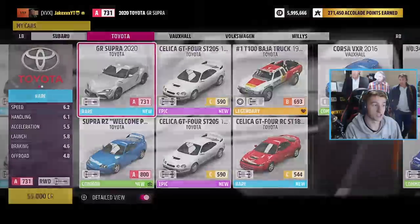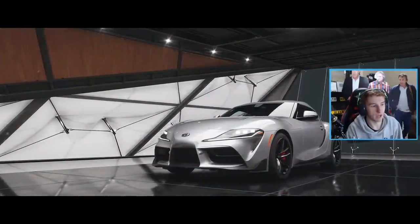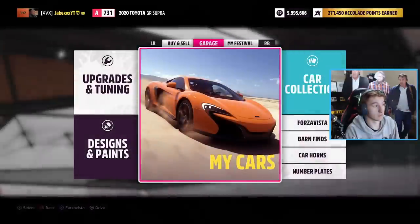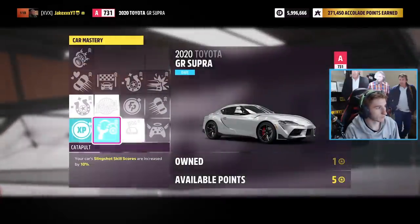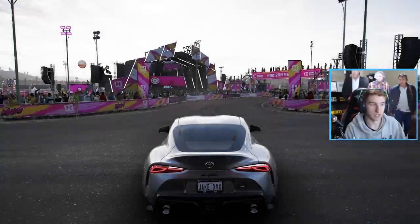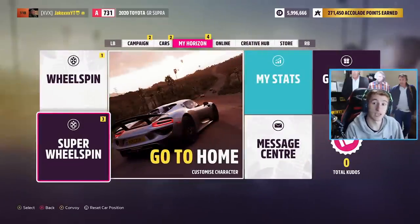The unfortunate thing is you are spending 55,000 credits for every Supra you buy, but 99% of the time you'll get more than 55,000 credits in your super wheel spin. So there we go — we've just bought 3 Supras for 3 super wheel spins. As an example, I just spent 150,000 credits on Supras and I have 3 super wheel spins, so as long as I get more than 155,000 credits total, I'm in profit.